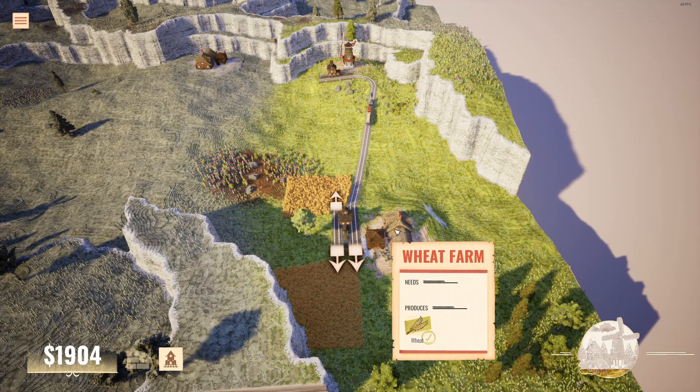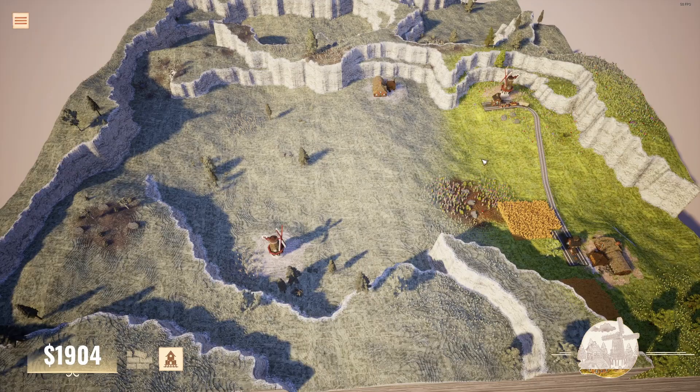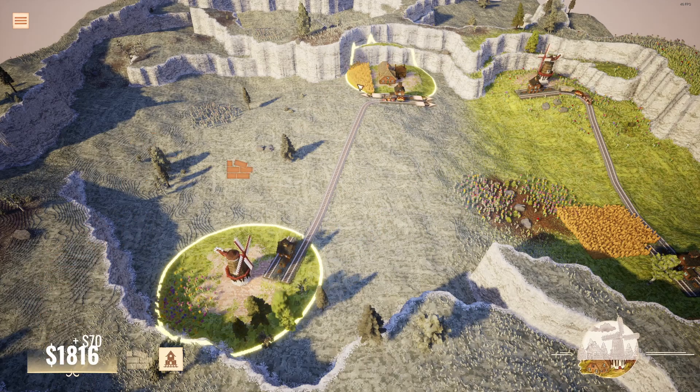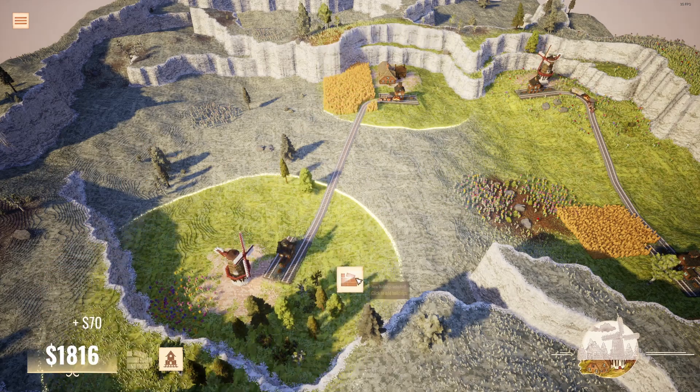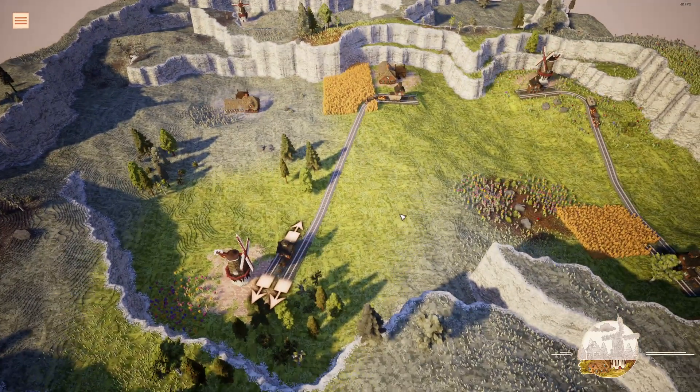We have small check marks showing we've distributed our wheat to our mill, and now with this we've unlocked new buildings. We have again a wheat farm and a mill because each of them can only transport one. It is another connection, and the map is becoming colorful. We unlock a few more buildings — don't worry, it's going to get a lot more complex very soon.